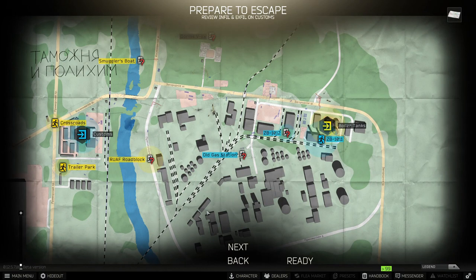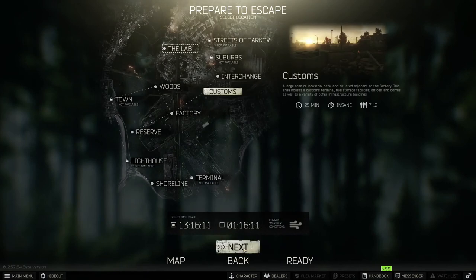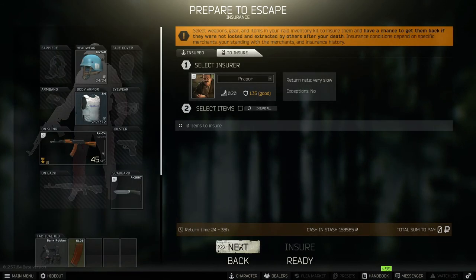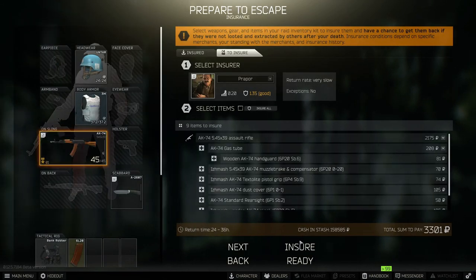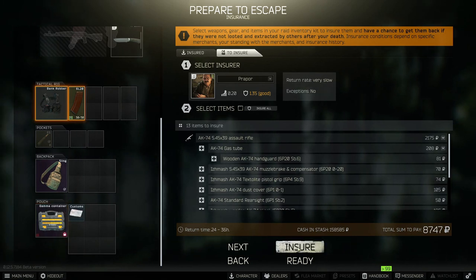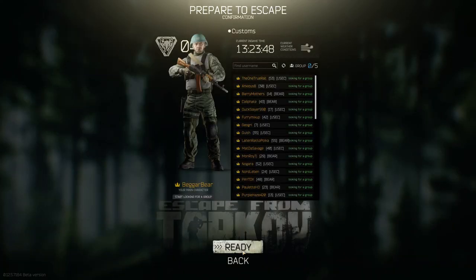The game encourages you to buy a map, but you're really better off just using a map printed out from the internet. You can also play in offline mode and you can even have other scavs in there — you don't lose any items when you use offline mode, so it's a great way to learn a map or practice new weapons. You can also insure your gear here so that if you get killed and no one else takes the gear off your body, you'll get it back about a day later. Your container always comes back with the gear inside it even if you die, and there are different container sizes depending on which version of the game you have.